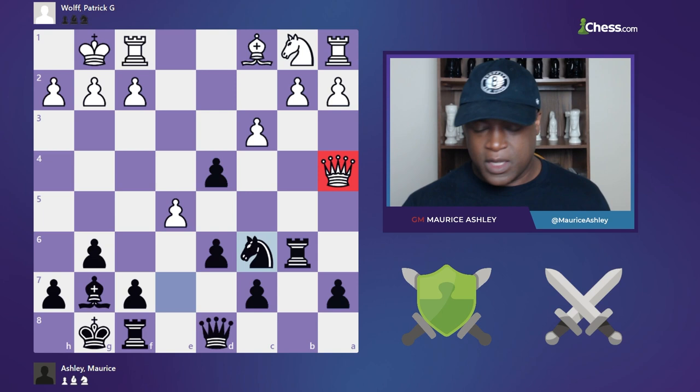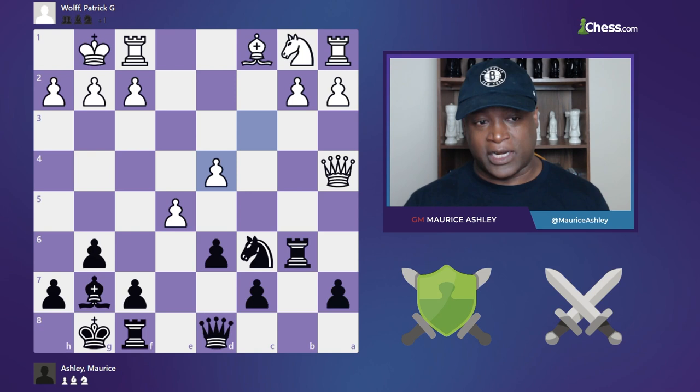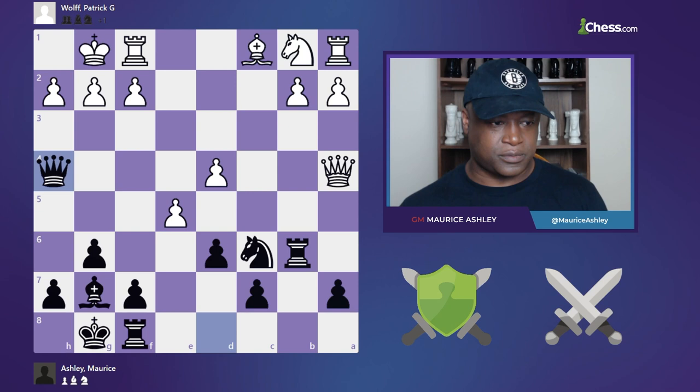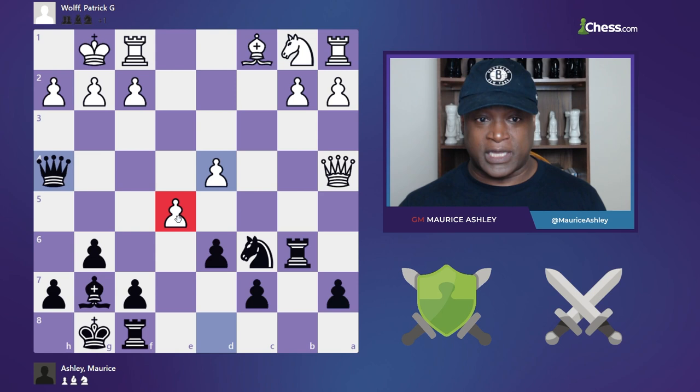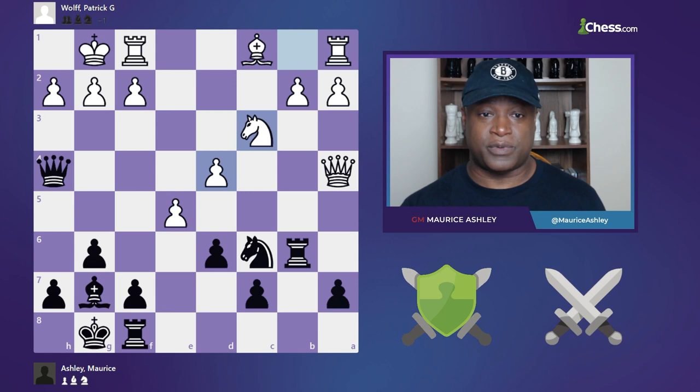He took on d4, and I'm down a pawn. I looked at the position and noticed a deep idea and played queen to h4. I didn't want to take back immediately because this got sexy quick — I have an attack all the way across the rank. This pawn is looking fragile, this pawn is going to be pinned, so he's in trouble. He says okay, I'll give you a pawn back: knight c3. And I played knight takes d4.